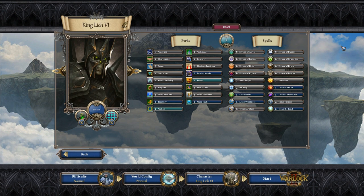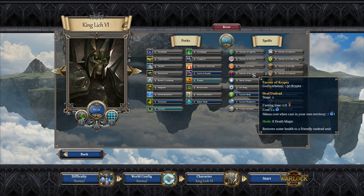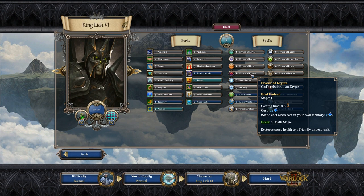For six points we can take Favor of Agrella, giving gods relation plus 30 to Agrella. There are several god favors — Favor of Krypta costs 14 mana and heals 8 death magic. Since we're going to be playing as Undead, death magic is really important, so Krypta might be a god to get favor with early on. We also have Basic Dispel, Ice Ring to Frostbite a target, Lesser Heal, Lesser Weakness, Lesser Fireball, and Lesser Shadow Bolt which does 8 death magic damage.